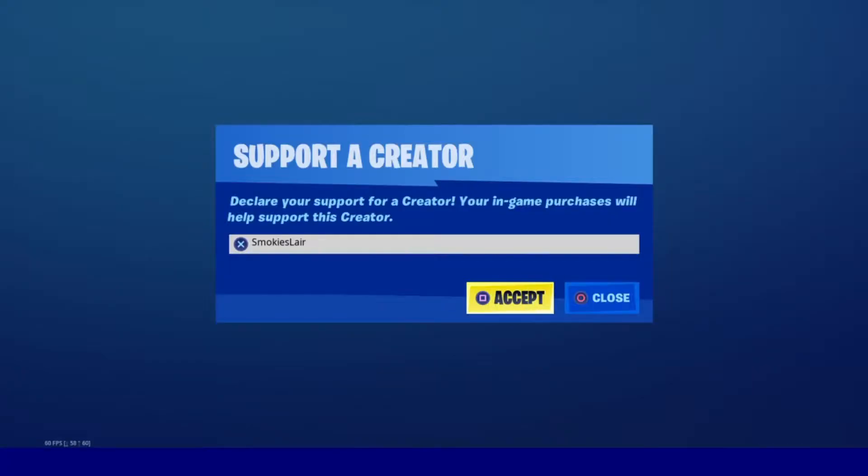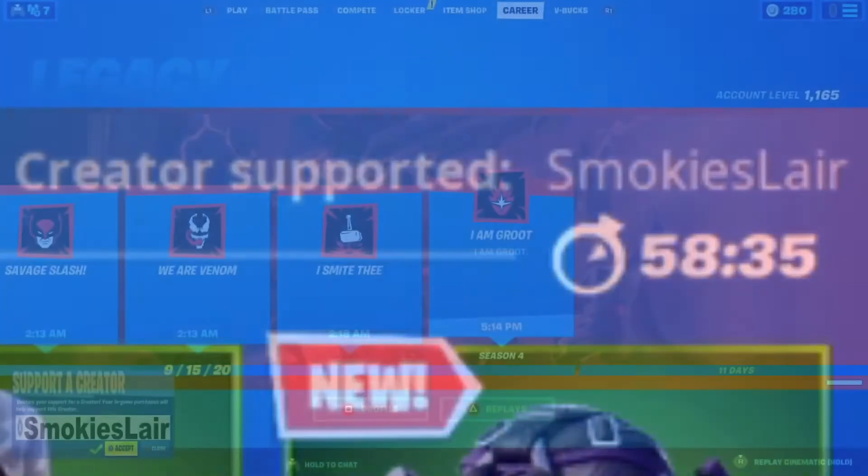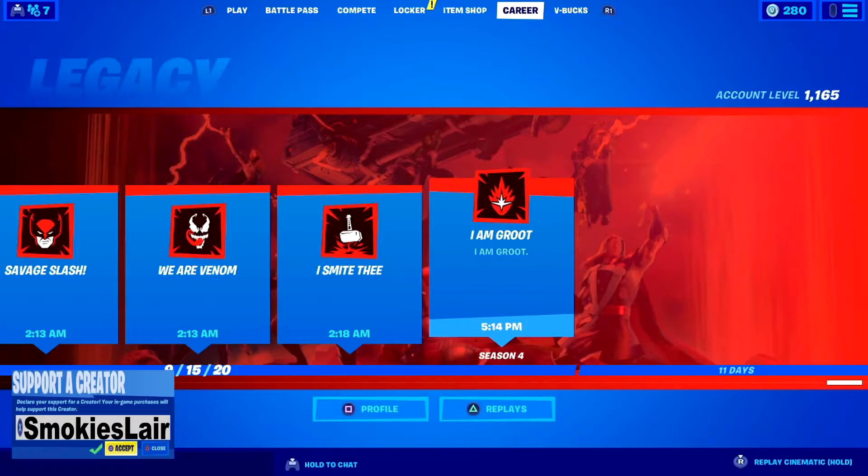Remember guys to enter code smokey's layer into the creator code spot in the Fortnite item shop to help the stream grow. Good evening ladies and gentlemen, boys and girls, and welcome back to Smokey's Lair where we're getting on with another Fortnite item shop on September 27, 2020.